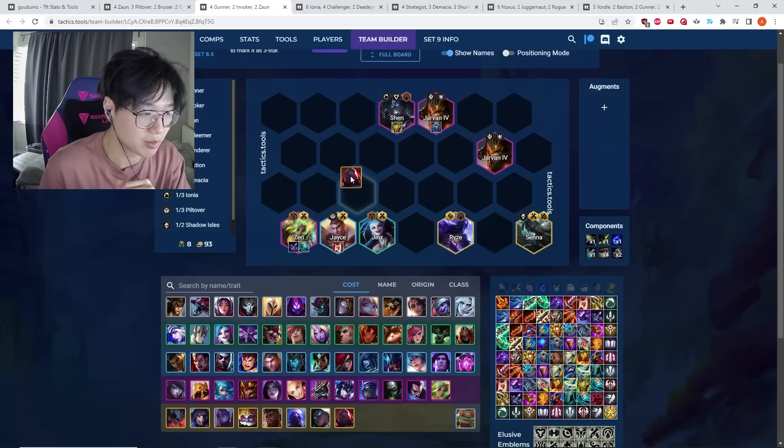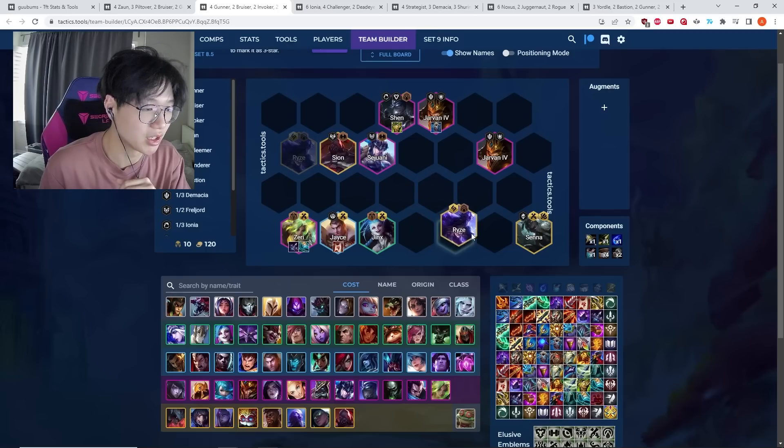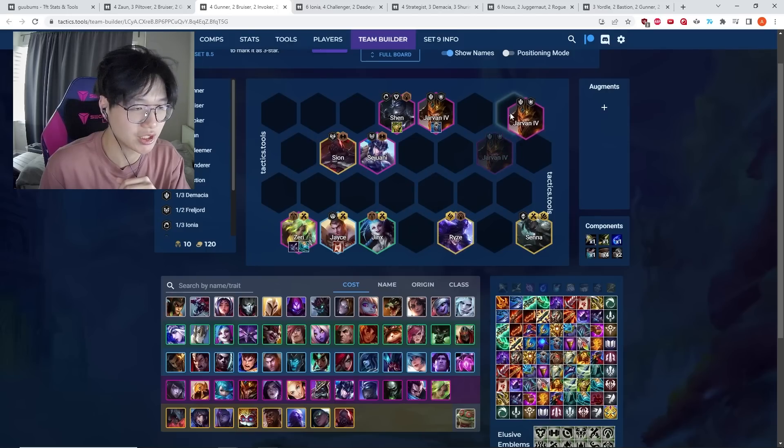If you don't hit five-cost units like Sion or Sett, it doesn't matter — you can play a second J4. These premium five-cost units are completely unnecessary for the comp to function. You can also play Urgot as a frontliner as well.